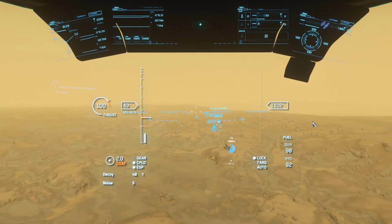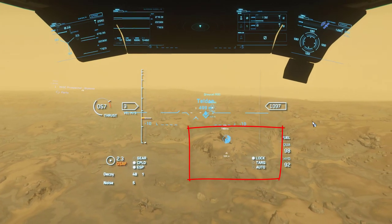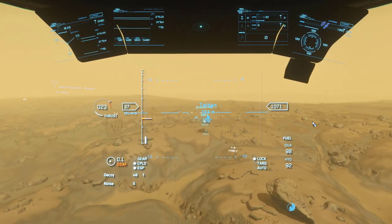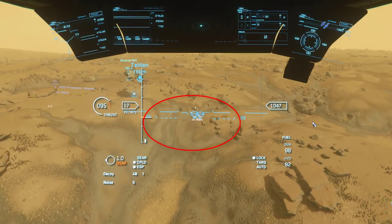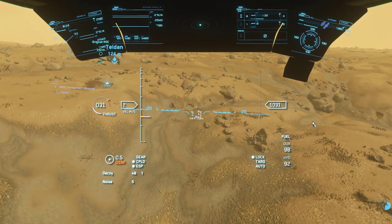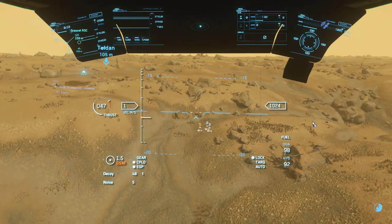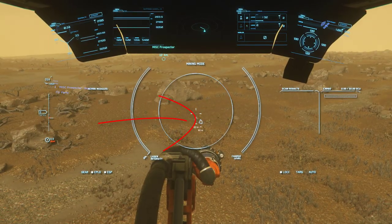Here you can see the symbol of a rock, which is not what we are searching for. Flying nearer, you can see that our teammate has found some gems - and this is the symbol you're searching for. If you fly nearer still, you can notice that the symbol disappears and you can now see the gems themselves.